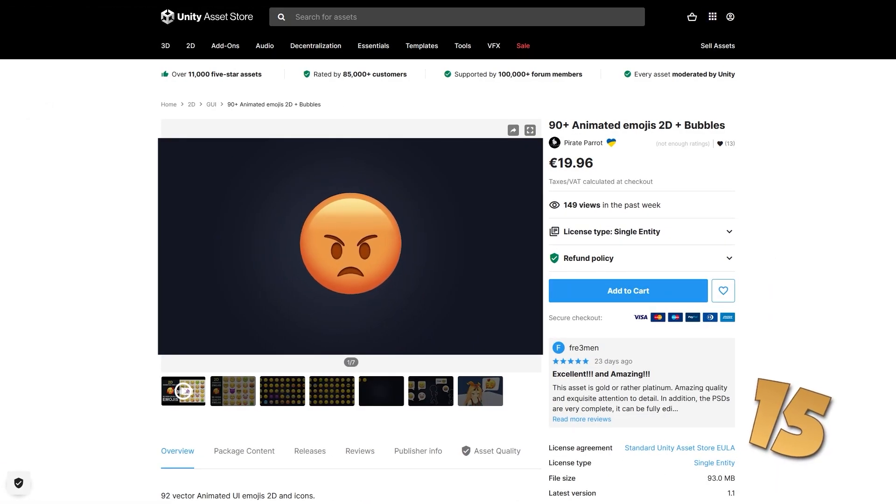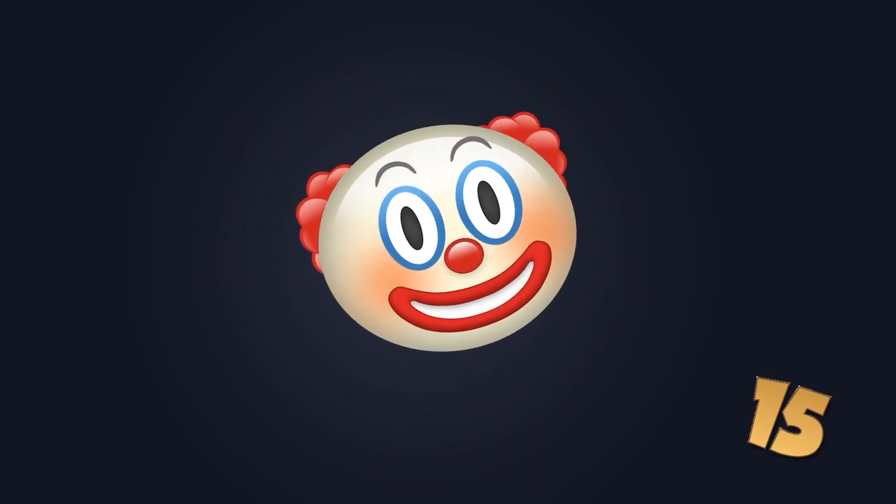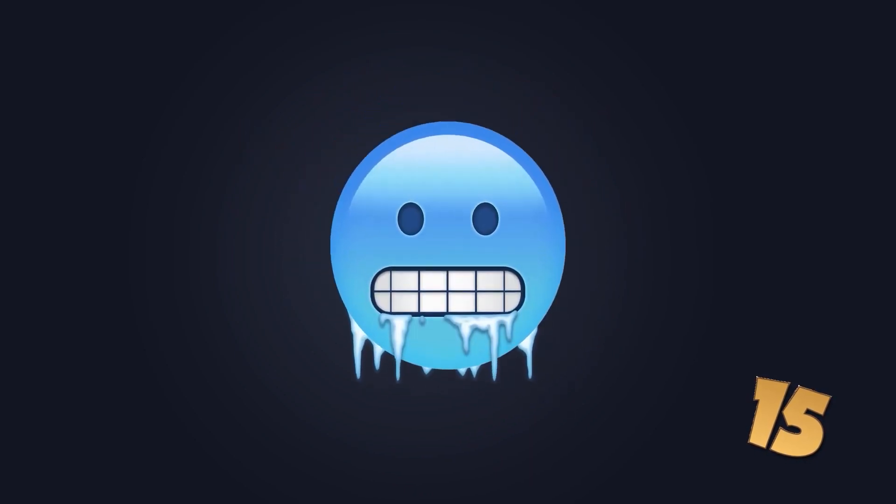Then here's a pretty unique one — some animated emojis. It features 90 of them, so lots of variation. This could be used in so many ways: maybe you could use them to add some animations to your text, or maybe just some emoticons. This is an easy way to add some fun communication to your games.